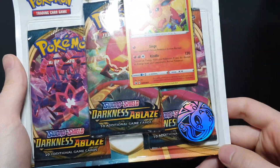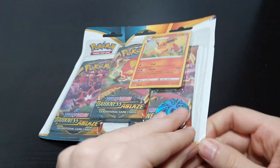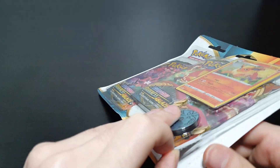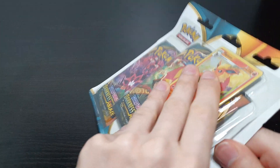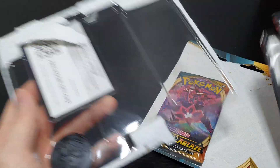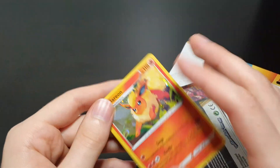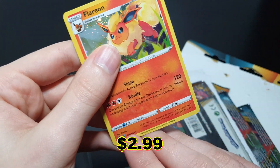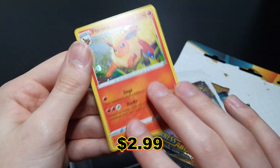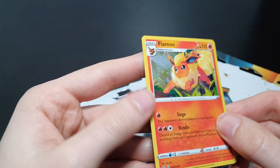Hello everyone, today we're opening up this Flareon Darkness of Blaze — I'm actually opening this after the Eevee video. This one opened nicely, good omen! You guys know how useless I am at opening blister packs. There's the code card — I meant to spread it throughout the whole video, oh well. We've got Flareon, which is number 41; the Eevee is 42. I would have thought this would come before the Eevee, but anyway, still awesome.